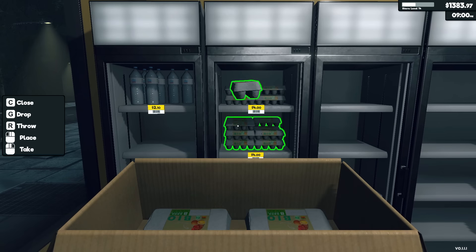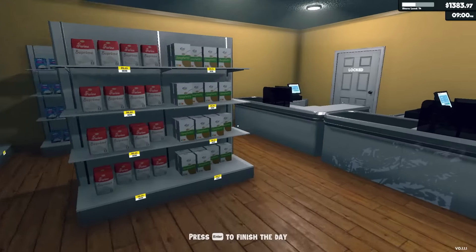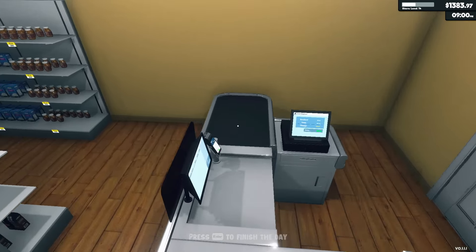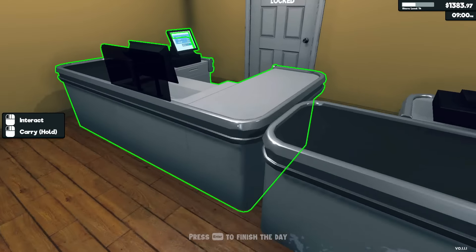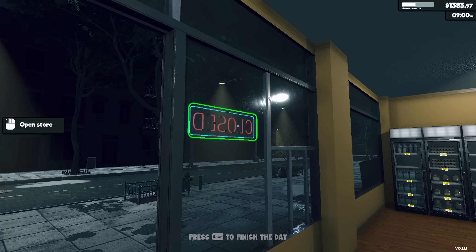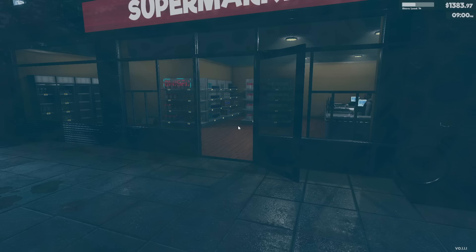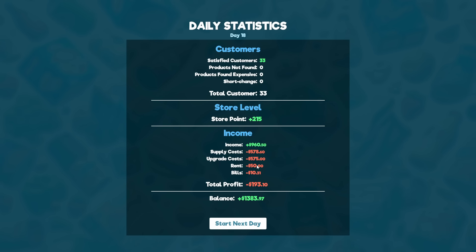Eggs — I still need to buy those tomorrow. That's everything? The nice thing about this is we don't have to sweep up the store and take care of all the stuff back here and everything like that. Closing any of the places sucked. So upgrade cost, supply cost, rent — and we lost money today in grand total because we spent $575 on just those two fridges.